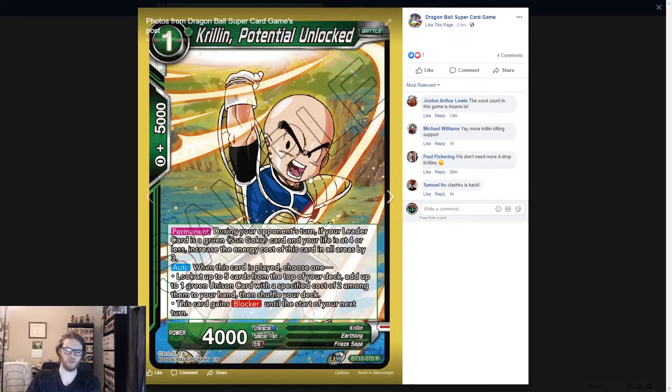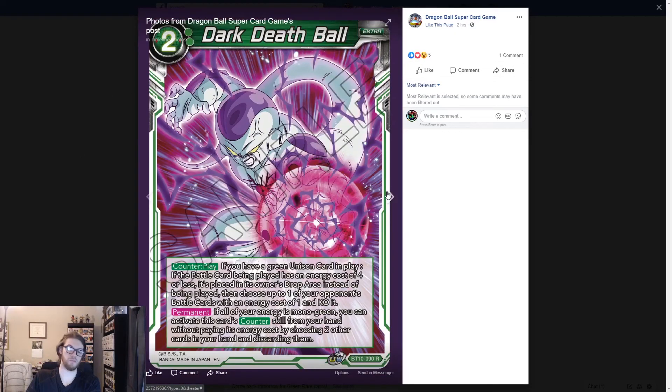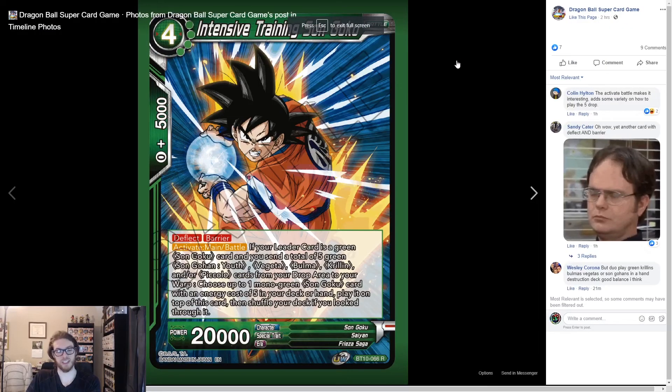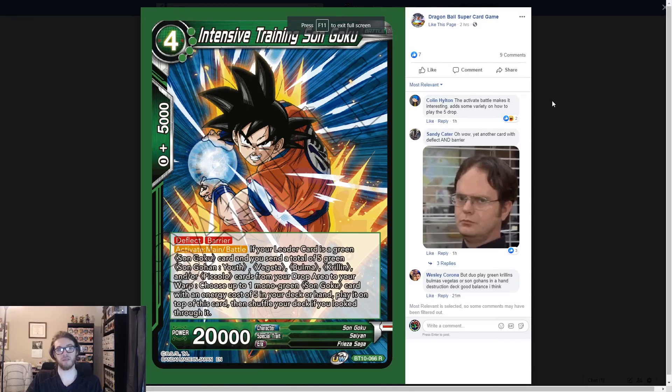Another Krillin, just more support for Clash Coup, and then a one-drop denial — that's pretty good. Good job Bandai, we got some more good green stuff. Make sure you guys like the video, subscribe, let us know what you guys think of these cards, and we'll see you guys tomorrow for the starter deck reveals.